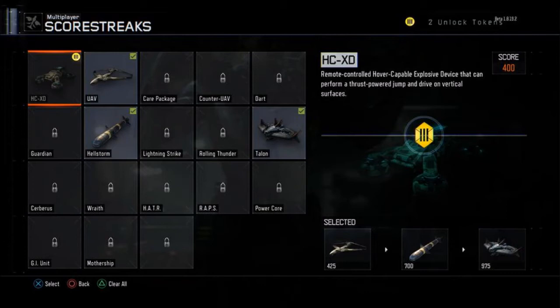So these are what the scorestreaks will look like in the game. To the right, they'll give you a brief overview of that scorestreak, and then to the far right will be the score. Up in the top right will be your unlock tokens to see if you can unlock it, and then the bottom right shows your 3 selected scorestreaks so you know if you have room for another.